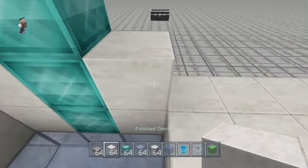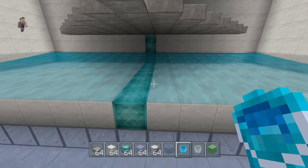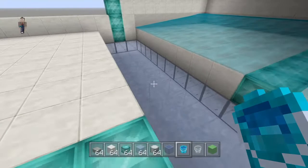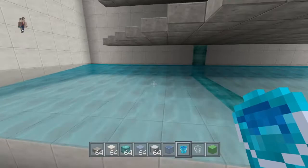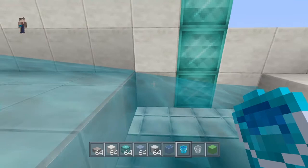We'll place our water there, then build up the wall here. I'd wait to put your water in until you've got the ice in place. If you're in survival and have to keep going up and down to get supplies, you'd have to fight against this water, and it's not fun. I'd probably wait to put it in until the very end.